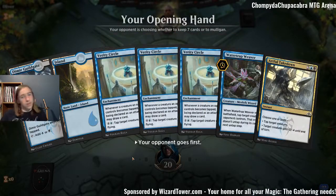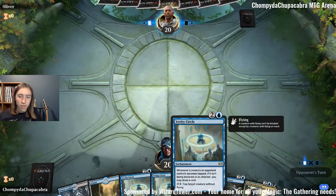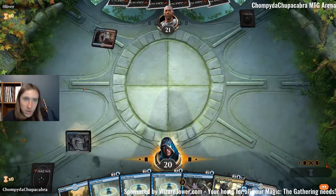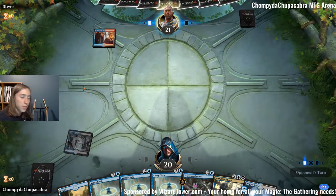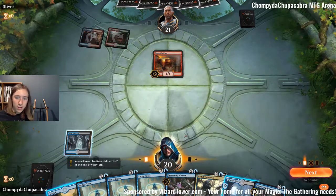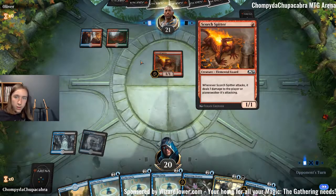I love turning my Merfolk Tricksters into Ancestral Recalls. And the best part is this is a may ability, which means I don't have to deck myself — unlike Guild Summit and about a thousand other things. Looks like we're playing against that Temur Cavalcade deck where they play Cavalcade, Spitfire, Scorch Spitter, but also Risen Reef and other elementals.